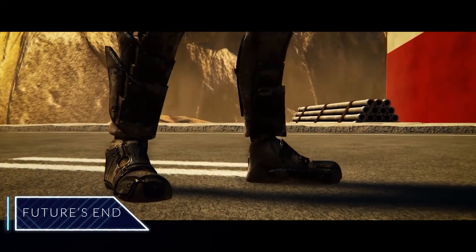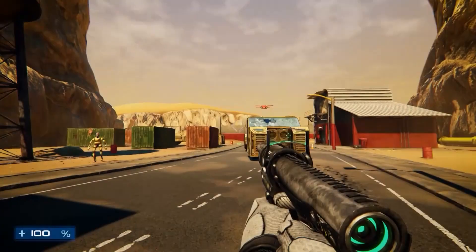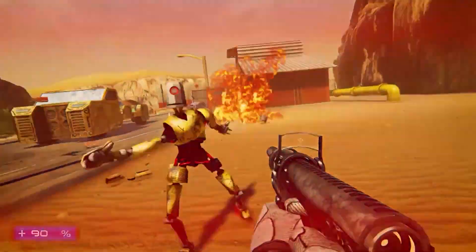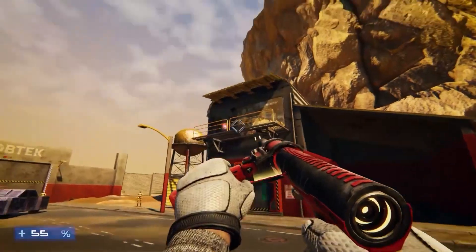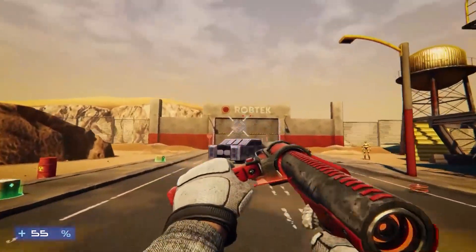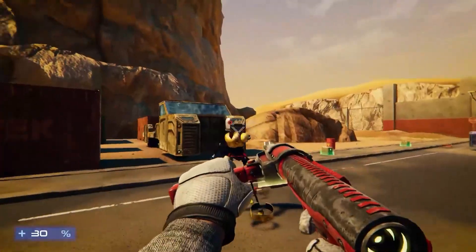Futures End is an FPS single-player game in which the lead character fights crazy robots that hate humankind. The player can destroy parts by shooting the arms and other parts of the robots to kill them before they kill him. As you progress, you will face stronger enemies and gain access to more advanced weapons. The game's environments and navigation mechanics look interesting and somewhat similar to what you can find in AAA video games created by big companies.